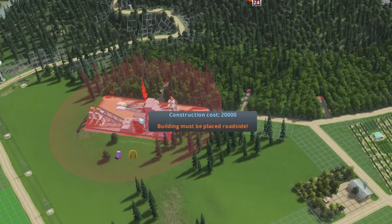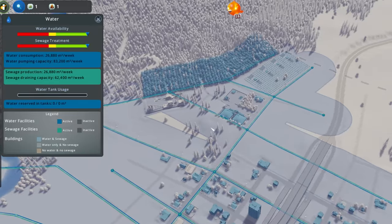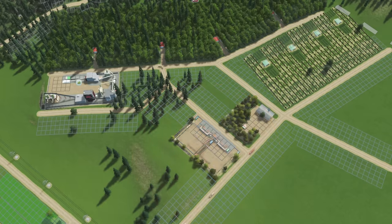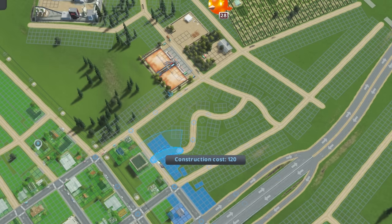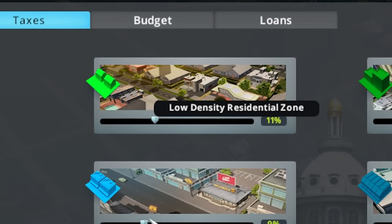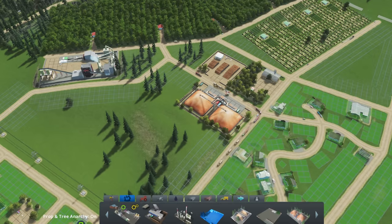Admittedly, it did feel a little wrong chipping away at the beautiful forests of the island, though later down the track it wouldn't be us — the citizens of Shirley — that'd decimate these very forests. For now, we were turning these wood chips into hard earned cash. It was merely pocket change, but it was enough to slowly expand the roads of Shirley. With every road came more houses, and with more houses came more taxpayers. And after a bit of this and a bit of that, sure enough, we were still making pocket change.